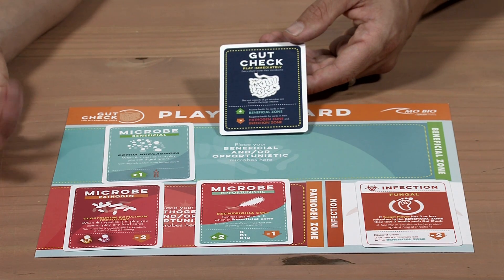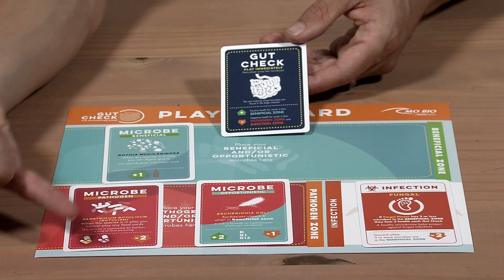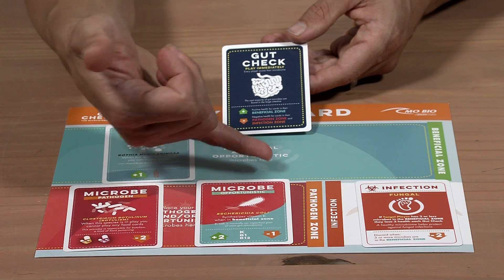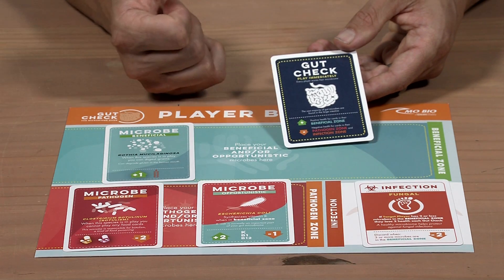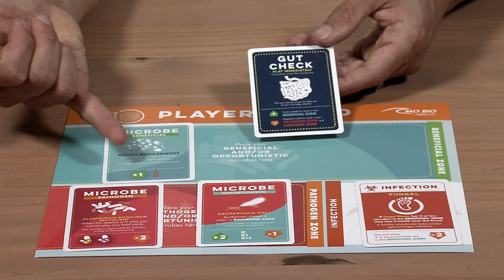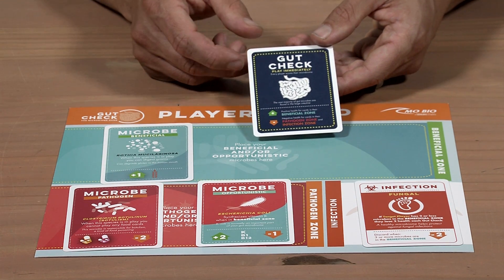For example, in this scenario, this person would lose two points for this pathogen, one point for this opportunistic microbe that's in their pathogen zone, two points for this fungal infection — so they would lose five points — and they would gain one point for this, so they would go down four health points.